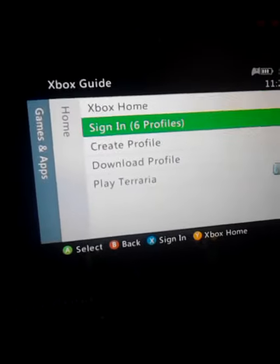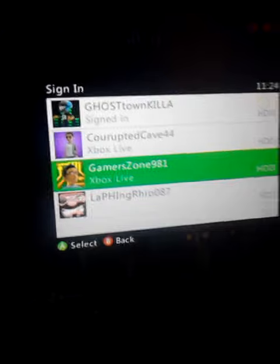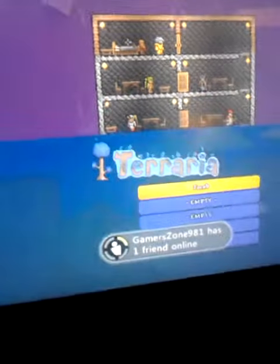Now you sign back in to the account that you were already in. Sign in. Now you want to join the game. Choose your character.